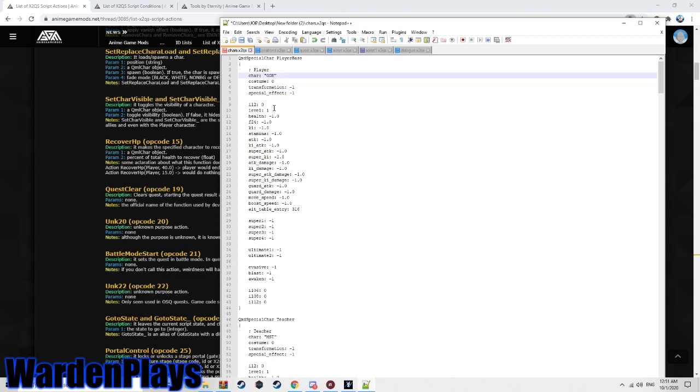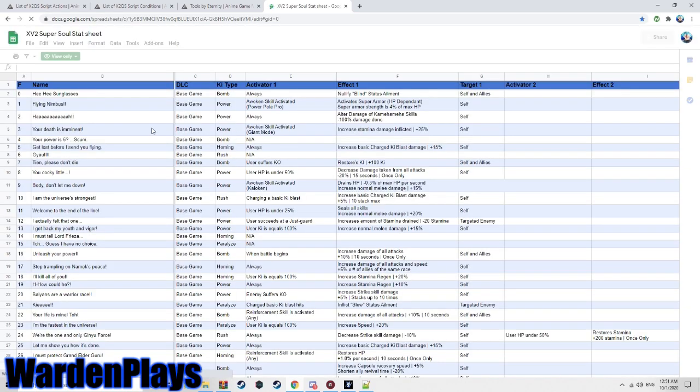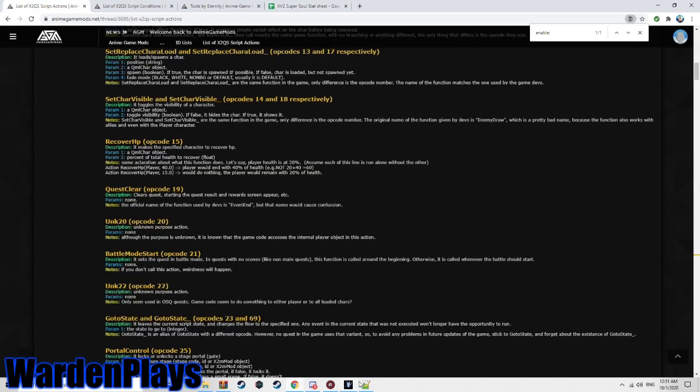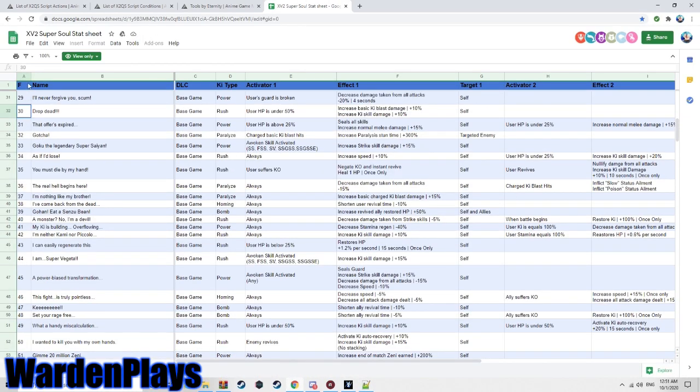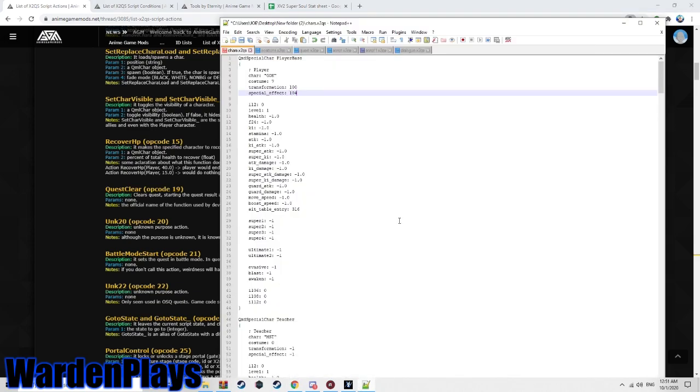If you want to play as a specific character, enter that character's ID and customize their levels accordingly. Negative 1.0 is the default attack value. For example, to make a Goku vs Frieza mission on Namek, you put Goku's ID here. Transformation 100 will start him as a Super Saiyan. Special effect refers to his super soul — there's a super soul sheet made by DemonBoy in the description. For example, special effect ID 104 gives Super Saiyan Goku without a shirt with a specific super soul.